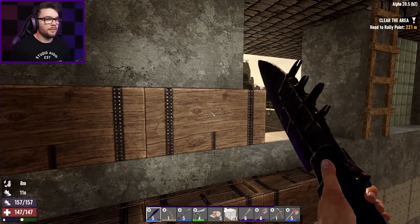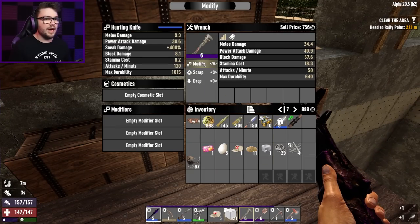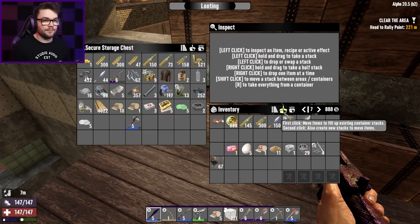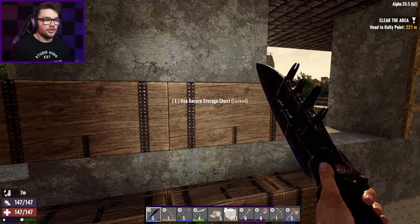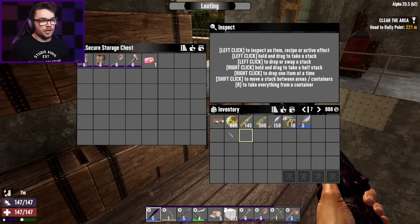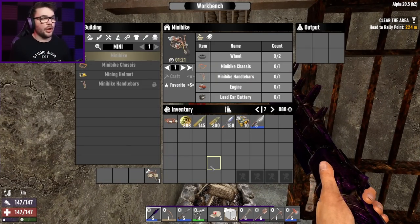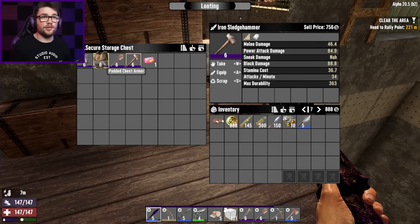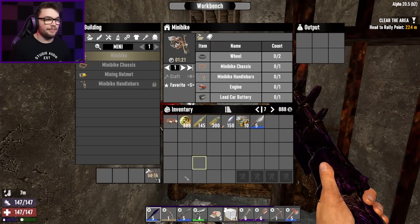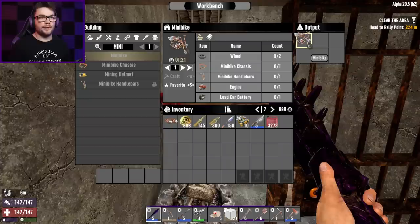I'll grab a repair kit, repair the pickaxe, and slap the ergo grip onto the wrench instead — I use the wrench more often. You guys can hold on to all of this. I'll deal with you later, don't have time to faff about right now. So I need five and a half grand to buy the auger. I've got a couple of days to do it. I've got about two grand hanging out in my sellables box just waiting for their moment to shine. Minibike done — grab it!